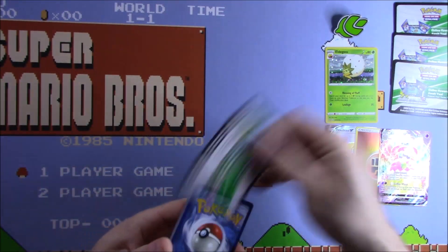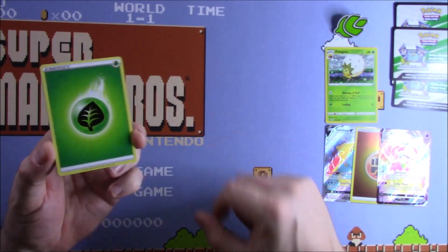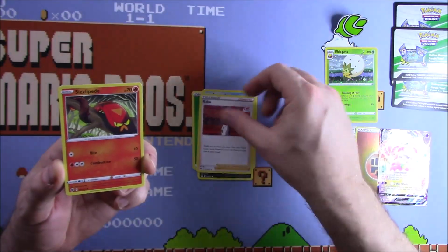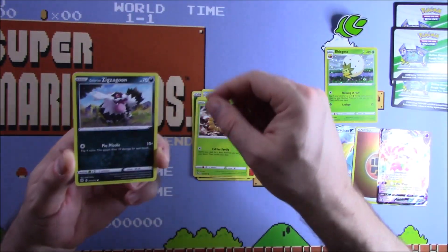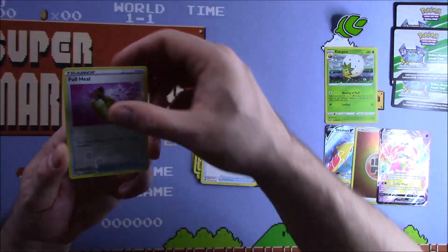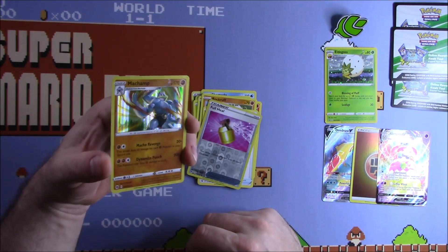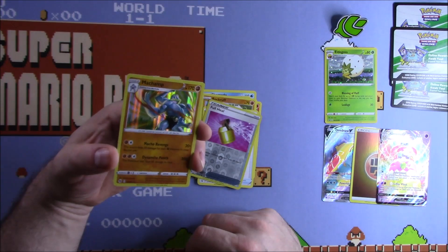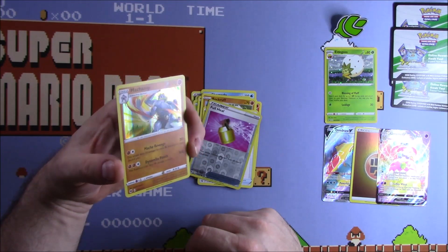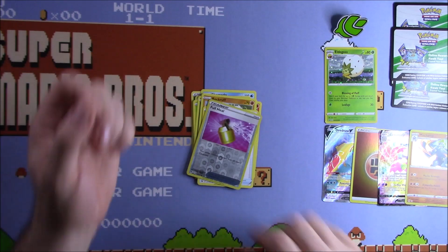Grass Energy, Sharpedo, Arbok. Can we get three for three? Kabu, Sizzlipede, Weedle, Galarian Zigzagoon, a Rockruff, Full Heal, a Full Heal Reverse, and a Machamp holo. You get a sort of hit in every pack anyway. I do love these holos — I was brought up collecting the very early sets, so I absolutely adore all the holo cards. They're not as sought after these days, but pretty solid start.